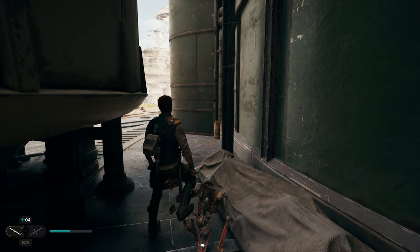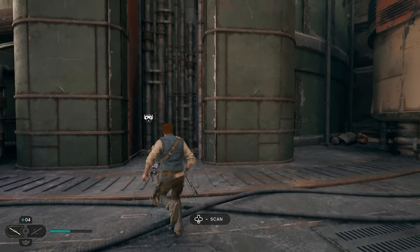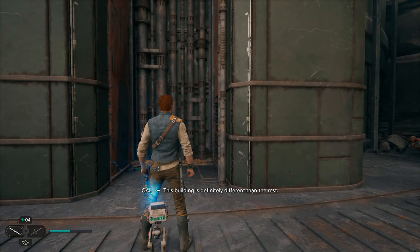After you take out the scavenger droid, come around this corner to this really weird looking building. If you walk up to it and scan it, this is going to be another collectible.